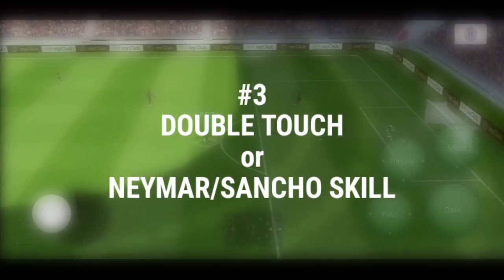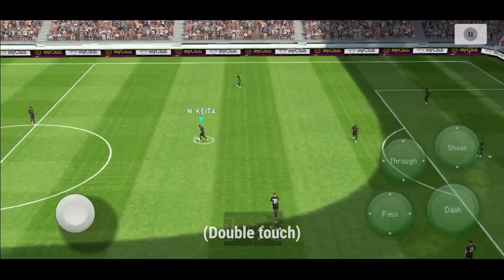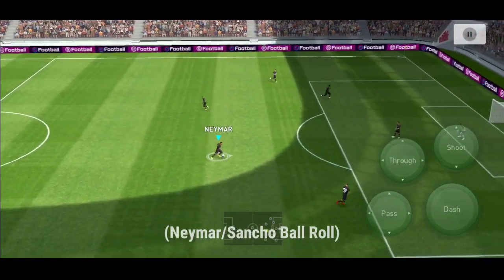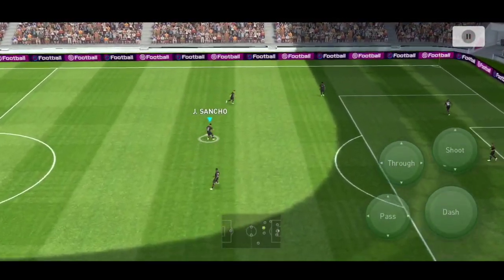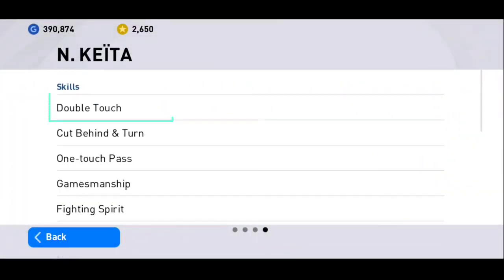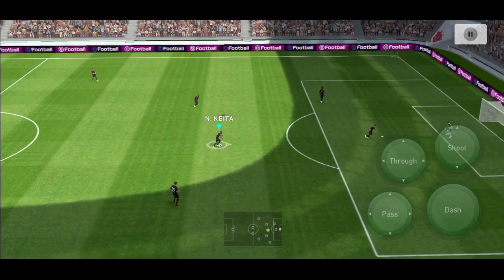Now moving on to the last skill — you probably know about it already — that is the double touch. You can also apply the same rules for the Neymar or Sancho ball roll, which is a skill only those players can do. First, make sure that the player has the double touch skill, as you can see on Kyoto right here. To do the skill, it's pretty simple: tap the sprint button and flick the joystick in front of the player. The same rule applies for the Neymar skill.